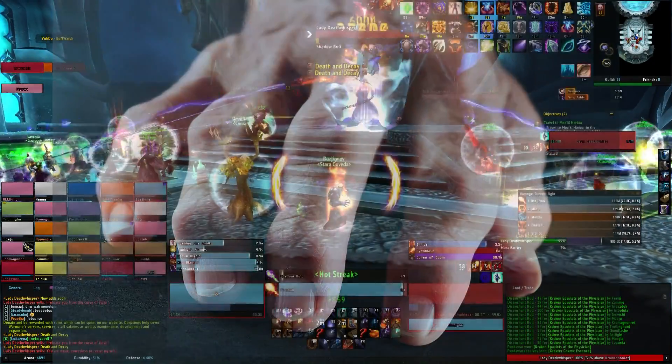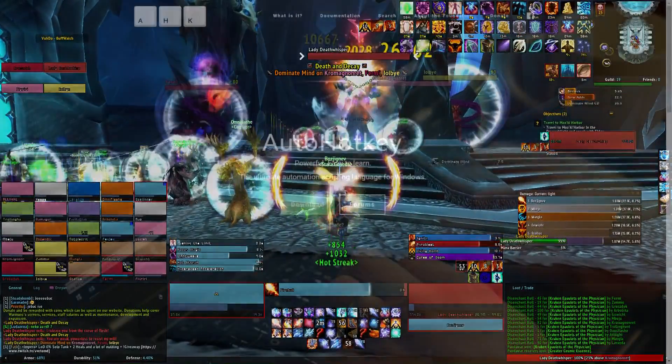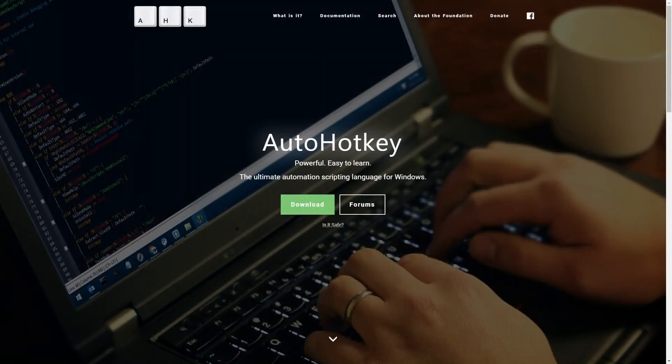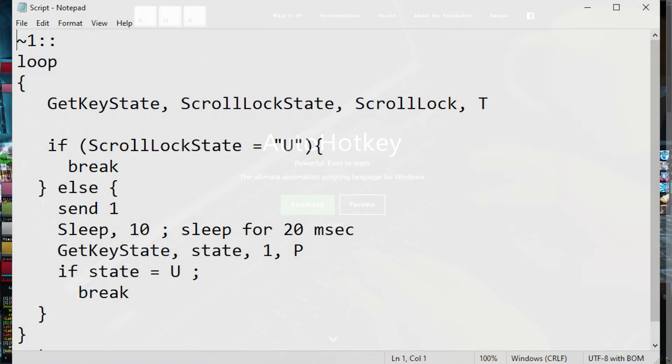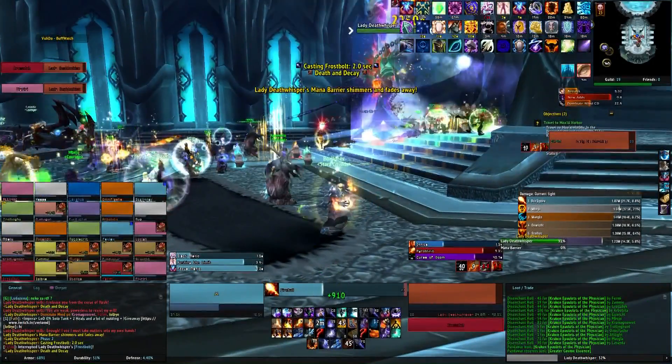But what if I don't have the option on my keyboard? What you can do in that case is download AutoHotKey from the link in the description and input Krips' script, which I'll also have in the description. The script is set for one key so just make as many as you want for all the keys that you use.